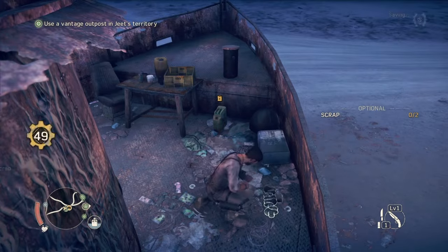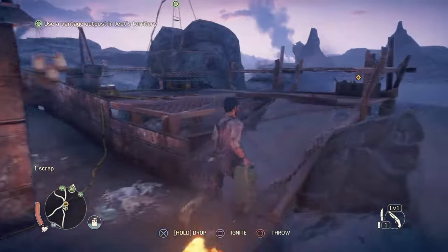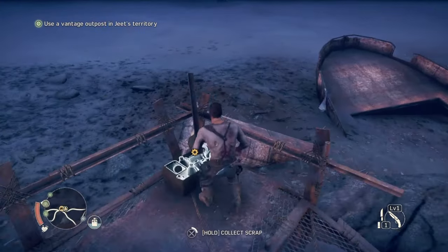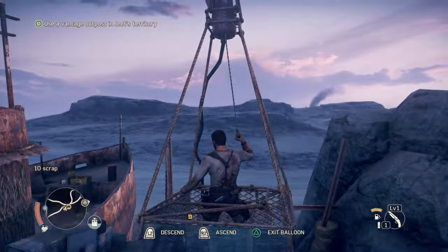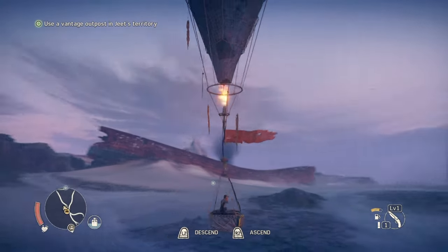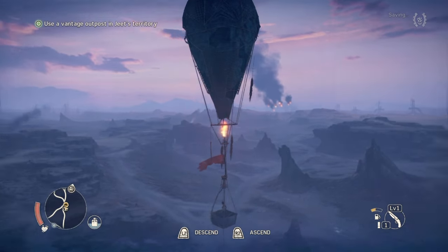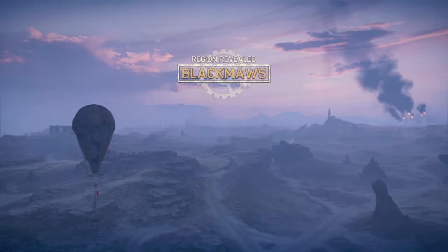Let's just grab this here with the gas canister, and then I think we need to fuel up from the balloon. We'll just drop it, loot this, and then head on up. Okay, there's already full fuel so didn't need to refuel it. But how high up does this want us to go? You can see everything up here. That's good enough. There we go — region revealed.